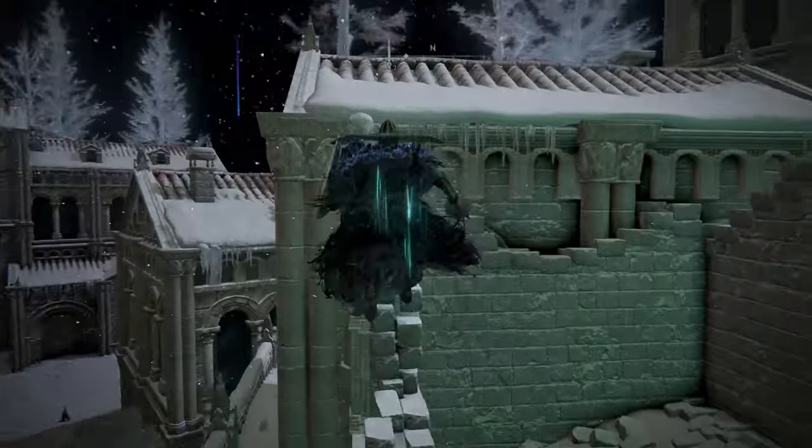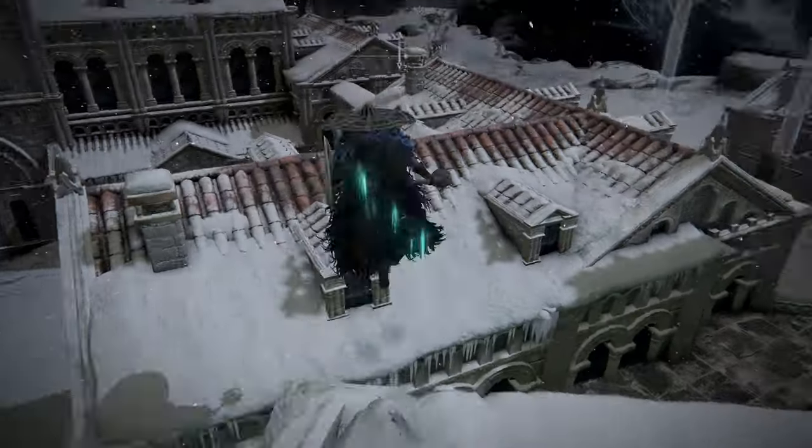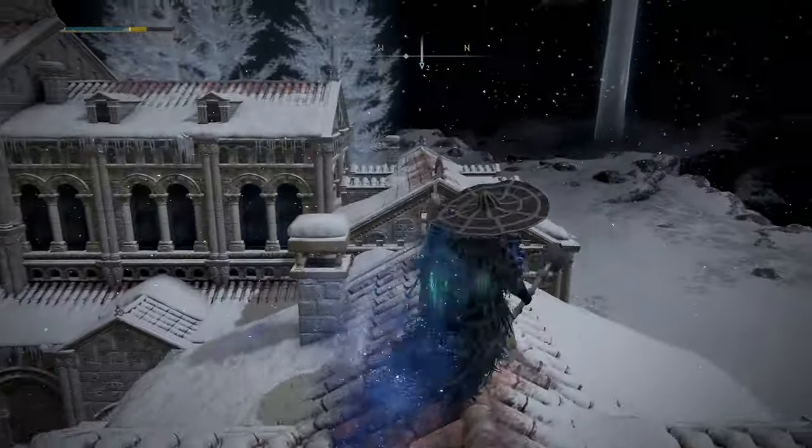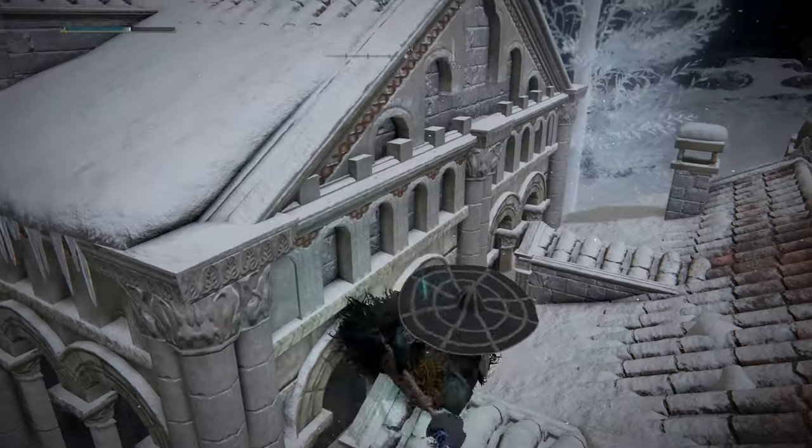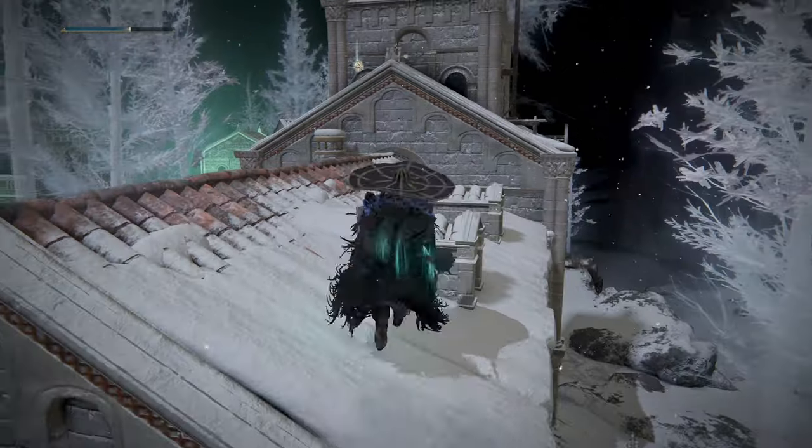Unseen Form works great here, as you're able to traverse the rooftops without them seeing you. I'll post a link in the description below on where you can grab that spell — it doesn't require too high of an intelligence either; I believe it's 14.